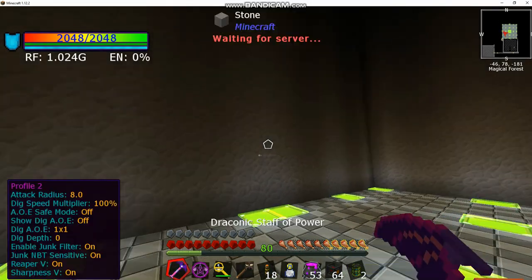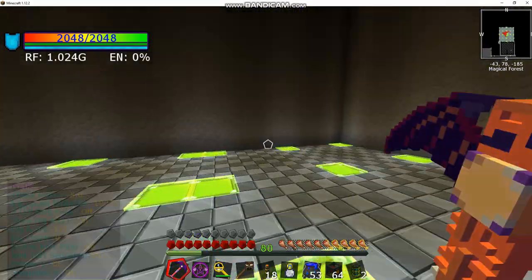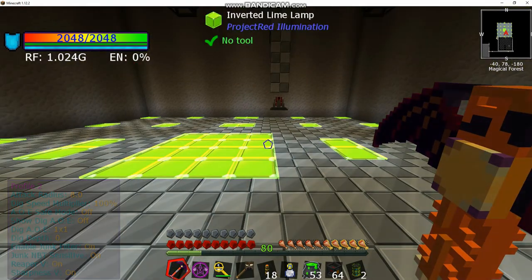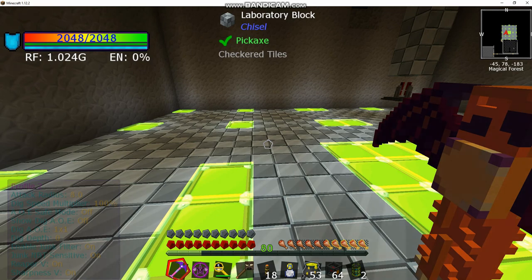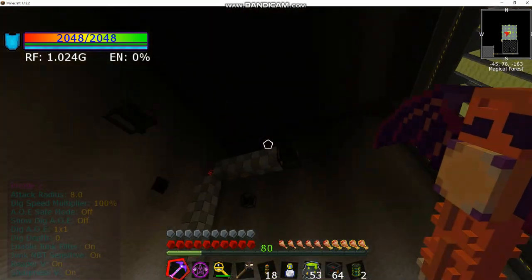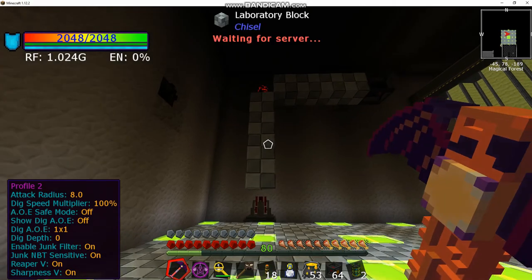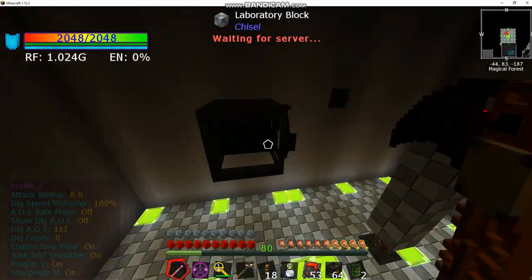Welcome back to Stone Block 2 with Lone Debater 7. Today we're going to look at how to build a draconic reactor. We beat the chaos chicken a couple times ago so we got our chaos shards, which are EMC-able so you only had to get one. I went ahead and got started and got everything built. I'm going to show you how to put it together once you get all the blocks — you need four reactor stabilizers, a draconic reactor core, and a reactor energy injector.